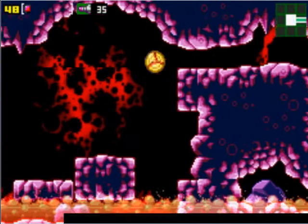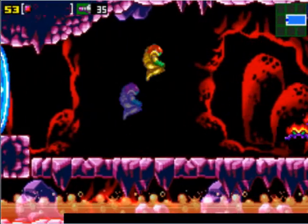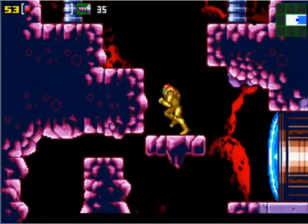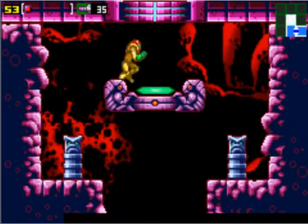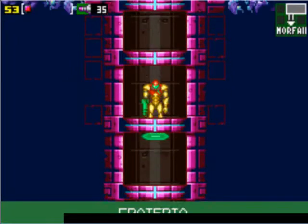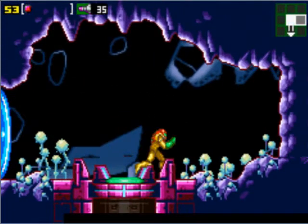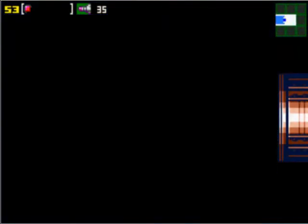Okay, so if we just keep heading to the left. You might have noticed that there was a door to the right in the save room, but we couldn't do very much in that room anyway. You actually have to go left in Norfair before you can go to the right. And then you want to come to the left here, and now we're in Crateria.